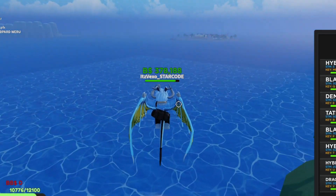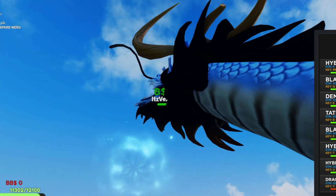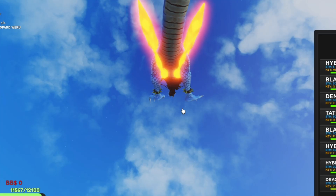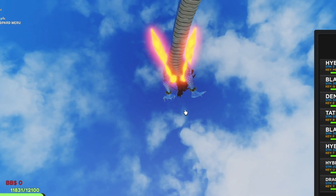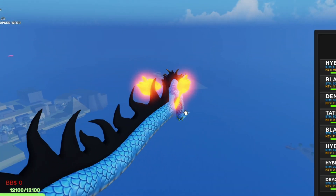Why is the hybrid transformation not working? Am I doing something wrong — should I be flying? I'm not entirely sure. I do have infinite jump as you can obviously see, which is pretty sick. You might as well just use the dragon transformation which is like ten times better. Honestly guys, really good update.